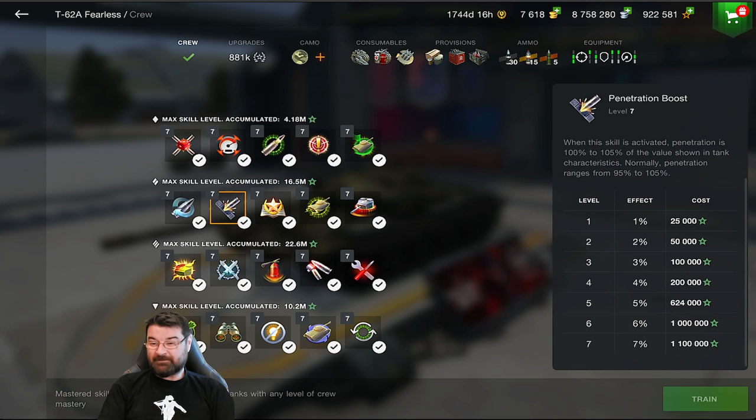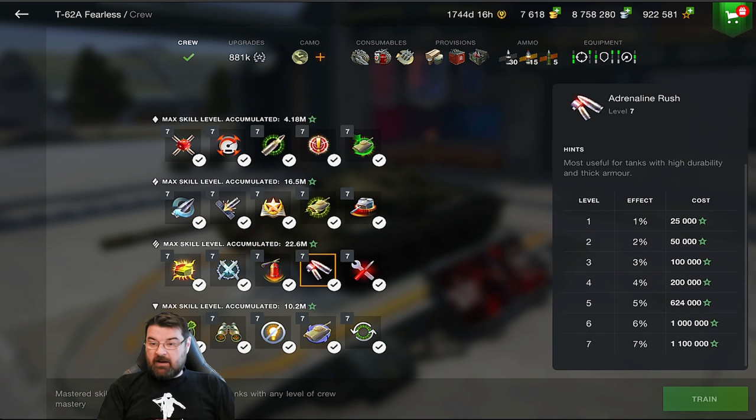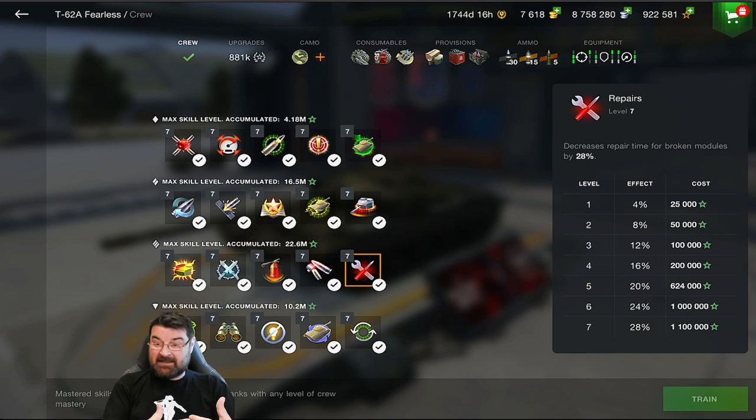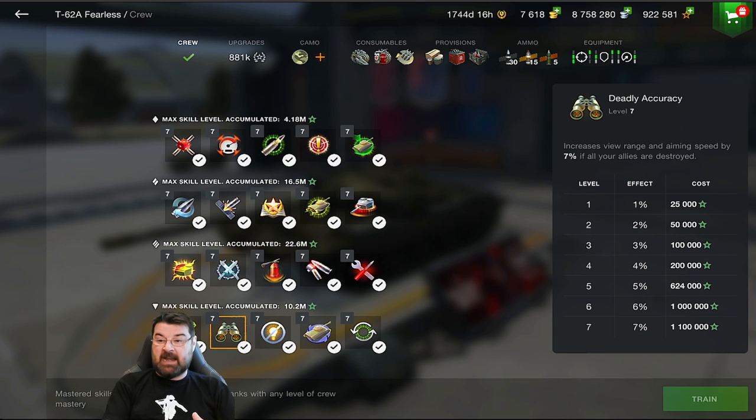I advise everybody to get Precision Fire sooner rather than later because it helps significantly. Penetration Boost activates and takes your penetration from 100% to 105%, which makes a real difference. Rage helps you reload quicker. For mediums rolling down, Adrenaline Rush, Firefighting, and Repairs are good ones — you want those repairs quicker. For TDs, I generally grind Sniper first as it gives a 7% chance of a guaranteed damage shot, and Deadly Accuracy increases view range and aiming speed.